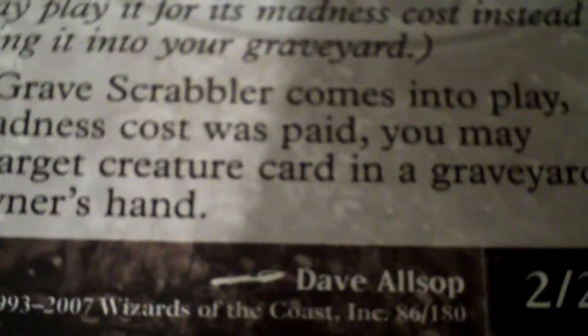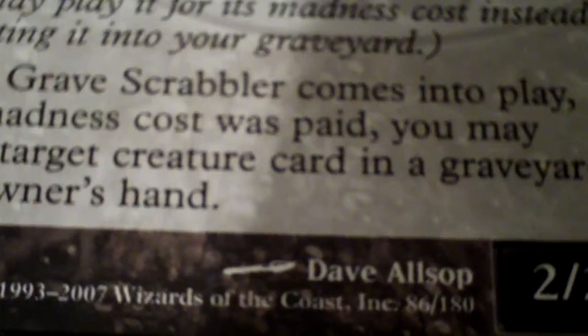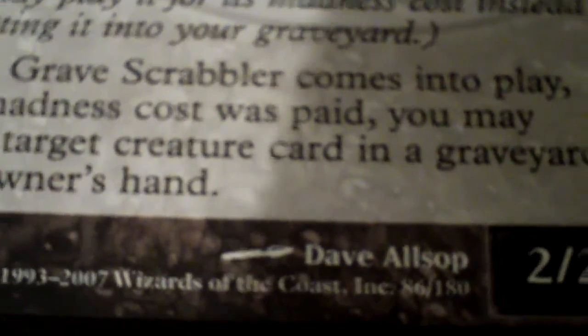Just a quick rundown of the cards. Grave Digger is a 3 and a black for a 2/2 zombie that has, whenever it comes into play, you may return a card from your graveyard to your hand. Grave Scrabbler is a 3 and a black for a 2/2 as well, also a zombie, with a madness cost of 1 and a black. When Grave Scrabbler comes into play, if this madness cost was paid, you may return a card from a graveyard to its owner's hand.